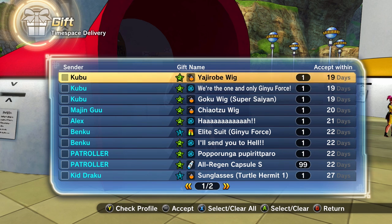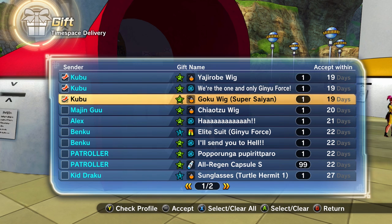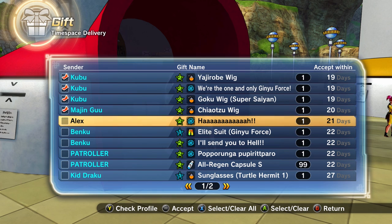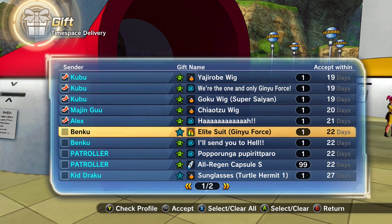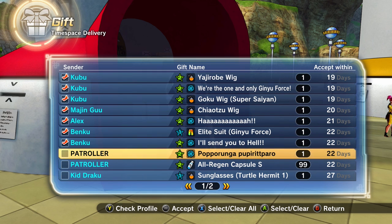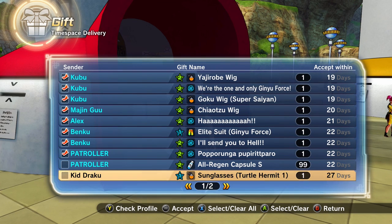Kubu sent us three things: Yajirobe wig, the 'We're the One and Only Ginyu Force' Super Soul, and Super Saiyan Goku wig. Majin Gu sent us a Chow Tzu wig — just like one strand of hair. Alex, I love you. I'm pretty sure this Super Soul negates all blasts that say Kamehameha in it, which is amazing. Elite suit Ginyu Force legs — thank you, Benku. Benku also sent us the 'I'll Send You to Hell' Super Soul, which must have something to do with Janemba. Patroller sent us Paparunga Puritaparo and 99 small regen capsules. Kid Draco sent us some sunglasses. There are two pages of gifts!